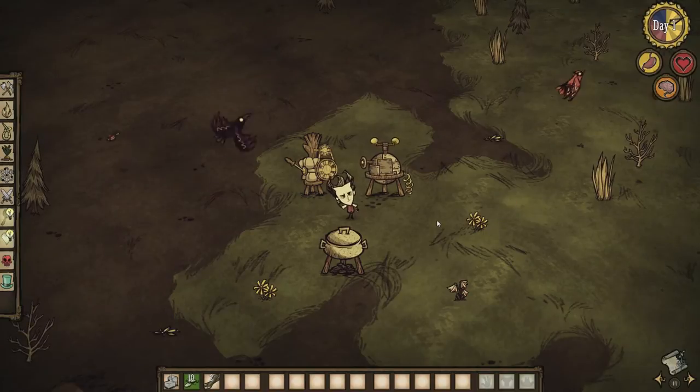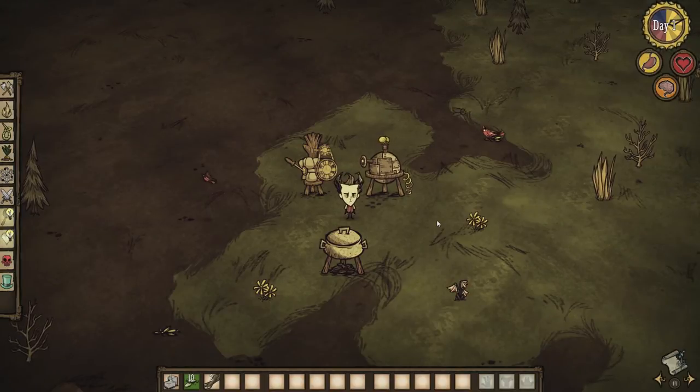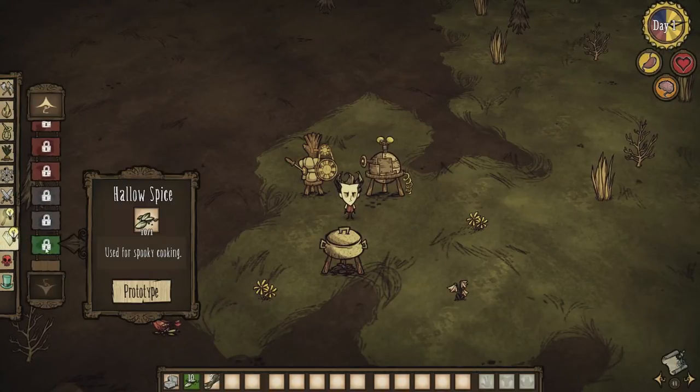This is the Camp Cuisine All Hallows Edition mod. You remember I did a spotlight on the Camp Cuisine mod, and this is just a more Halloween-themed one. It's also by Goldathome. Basically what you need is your crockpot and a special ingredient which you can find in Refine - you want to refine some seeds into Hallowspice, which is introduced in this mod.